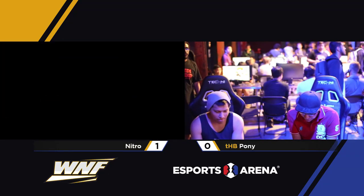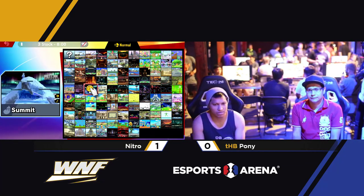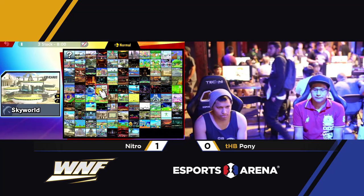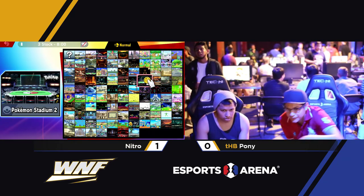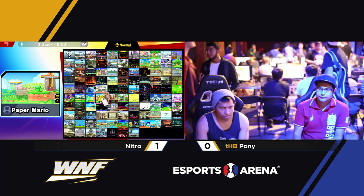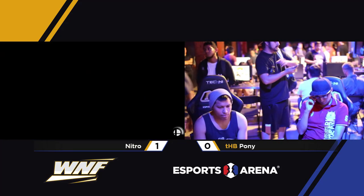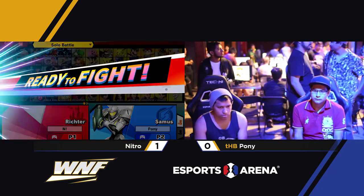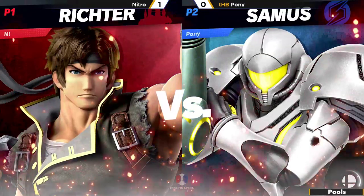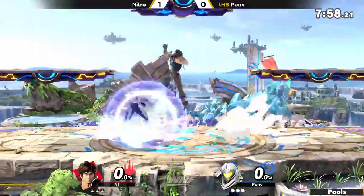Nitro pulling that off right in front of us, keeping his composure, nice and cool. Pony getting put down like a three-legged horse in that match — all 3 stocks taken from him. Stages are now being selected. Moving on to Battlefield — this will give Samus and Pony some time to maneuver, using that down special hopefully. It was looking horrible for Pony; Nitro really pulling up and forcing Pony into disadvantage. Hopefully game number 2 will be a different story.